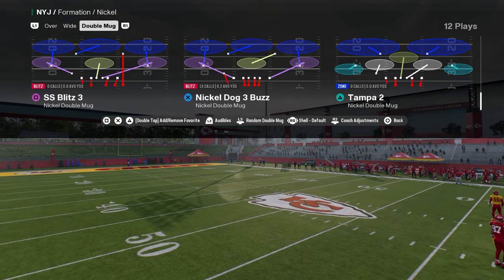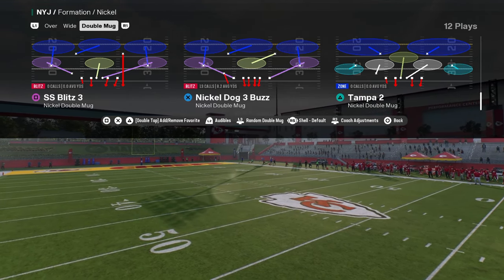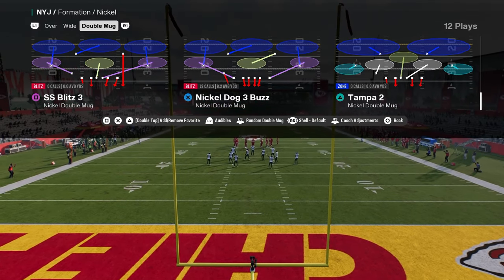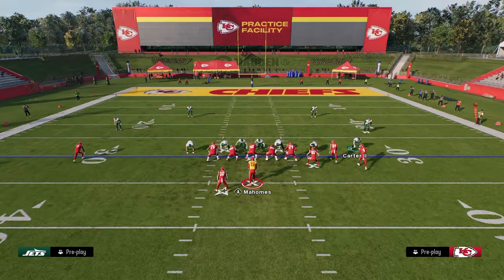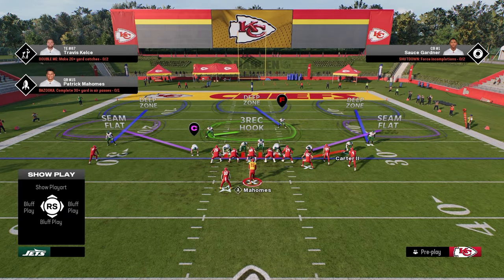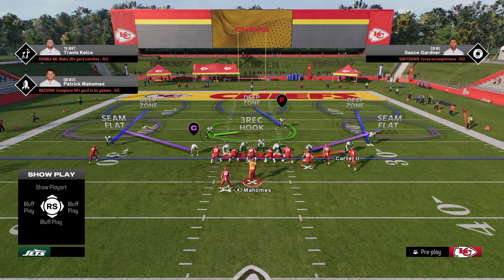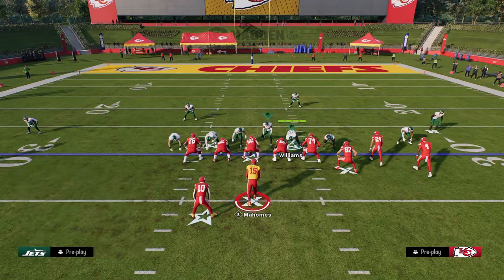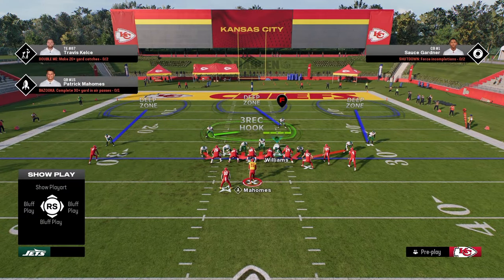The play we're going to be using is the Nickel Dog 3 Buzz, and the setup is actually really simple, which is another reason why this defense is so effective. We're going to come out of the huddle and show blitz. When we show blitz, you're going to notice that it brings the safeties down into the box and gives us a significantly better alignment. Then we're going to pinch our defensive line — you'll see that moves the outside guys inside — then slant our defensive line inside, and from this point the blitz is truly set up.